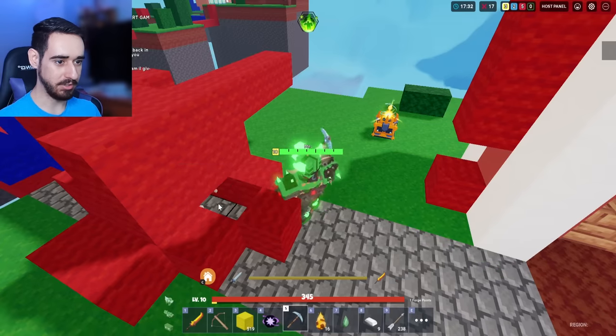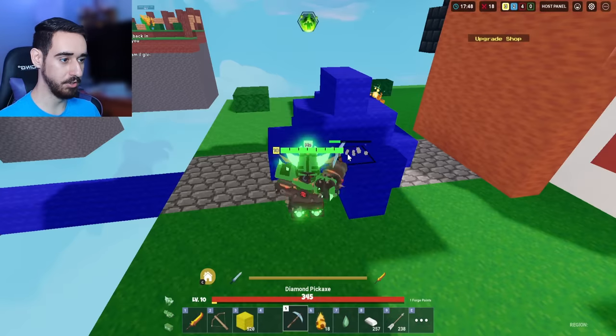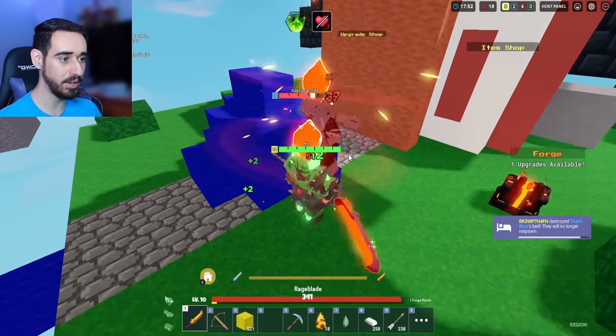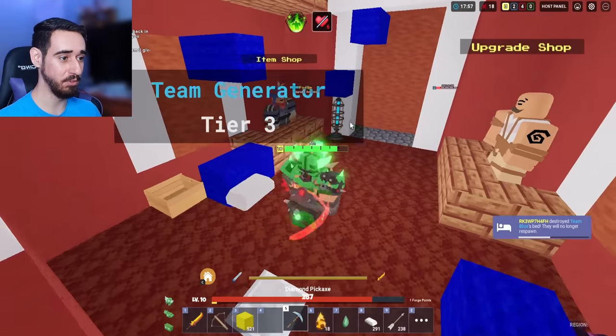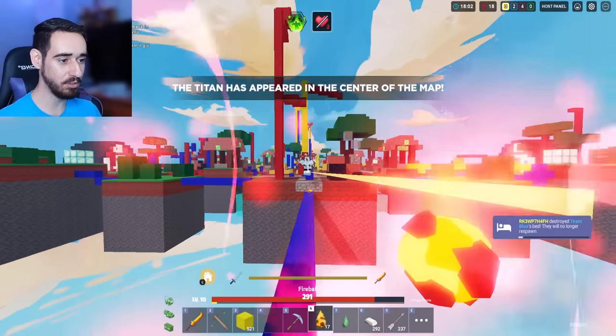Let's go ahead and get this bed. Let's go ahead and mine up this kid's base. Did he just die? Oh, he just died. We're gonna do the same thing for blue. They're coming — volcanic rage blades on top! Is he still alive? I don't even know how my guy's still alive. How do you survive that? I have like no enderpearls right now.